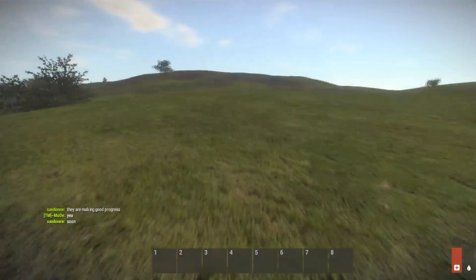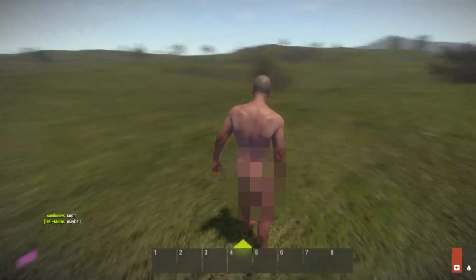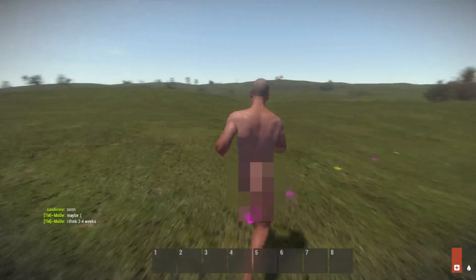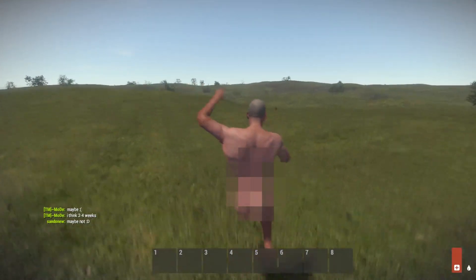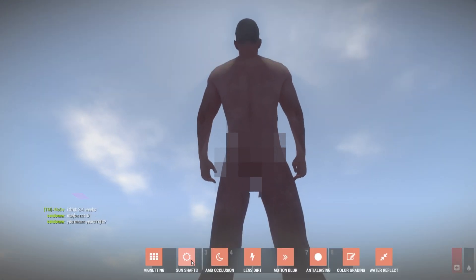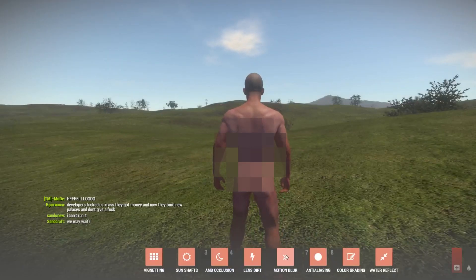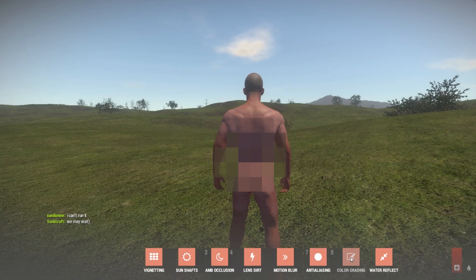A couple of different new things in the dev server: if you press F3 it goes to third-person mode so you can see your guy's naked character. I've pixelated it so I don't have to worry about anybody complaining on YouTube. Another thing you can do is press F2 and it'll bring up all your graphic options that you can play with — like the sun rays and different things like that. You can play around with those; it makes it run a little better if you have a lower-end computer.